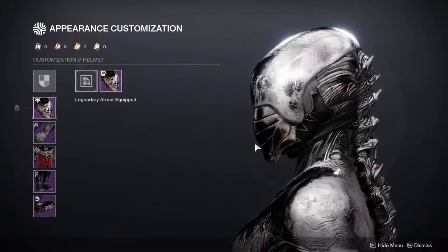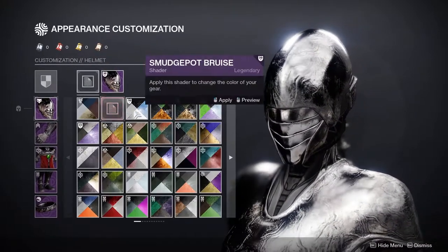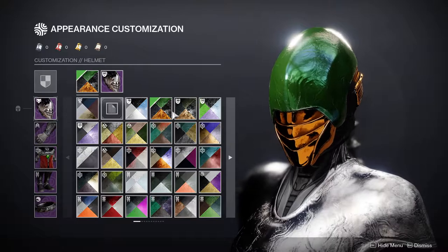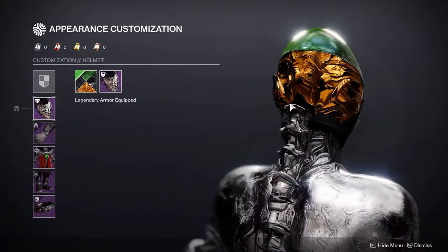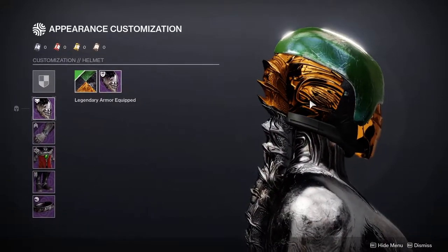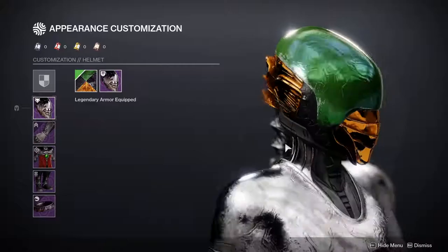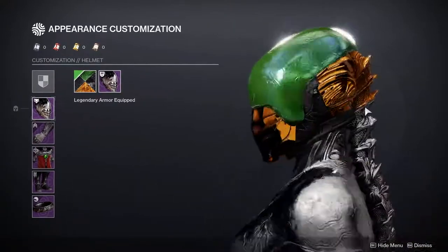The helmet — I actually hate the helmet. It's super terrible. One of my biggest pet peeves in armor sets is when they make pieces connect to each other, literally connect to each other. Look at this — without the helmet, you're going to look stupid. Vice versa, without the chest piece you're going to look dumb because you're not going to have this spinal cord thing connecting. So yeah, this is terrible. I don't like the helmet at all.